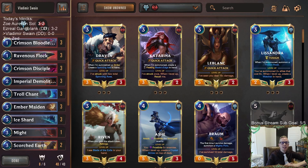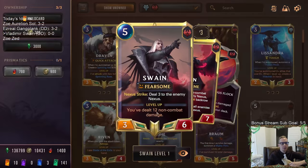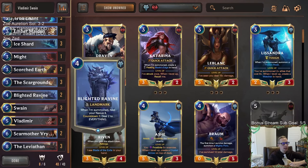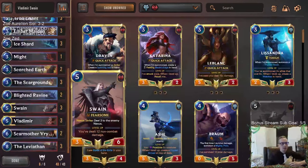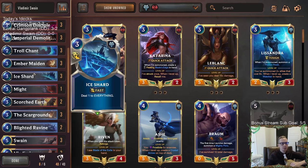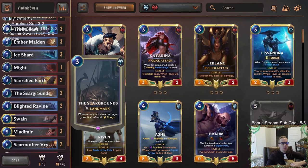Welcome everybody on Twitch chat and YouTube for some Vladimir Swain. We're going to be playing a Freljord-Noxus deck with these two champions — kind of like a Braum Vladimir deck, but we're going a little bigger with Swain. Our deck deals a good amount of non-combat damage, and you want to have 12 non-combat damage to level up Swain. We'll have cards like Blight Ravine, which does lots of non-combat damage hitting every unit plus two to each nexus — that almost single-handedly levels up Swain. We'll also have Ice Shards and Ember Maiden.